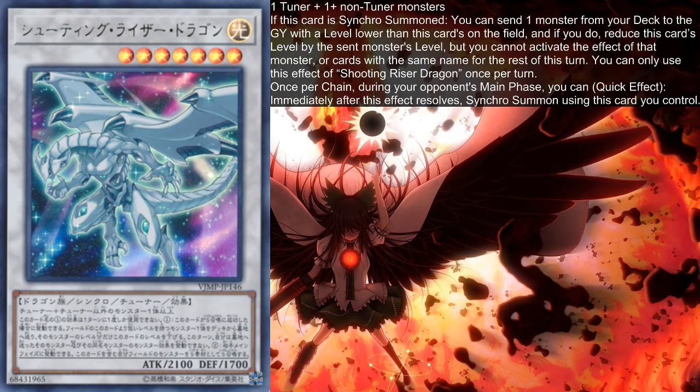However, that would be awkward with its level being 7, which is handled by the first effect. Looking at Crystrons specifically, our Synchro Tuners Crystron Twister and Smigar are both Level 3, so setting them makes this card Level 4 — the same level as Crystron Quariongandrax, our very own Crystron Synchro Tuner. We can also make it Level 3 by dropping Rosenix, Level 2 by dropping Salfafnir, or Level 5 by dropping Presioll. Our primary target will almost always be Crystron Twister, as that card gives us the setup in the following turn.